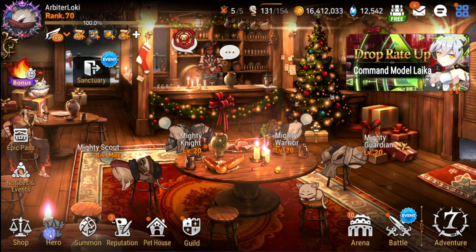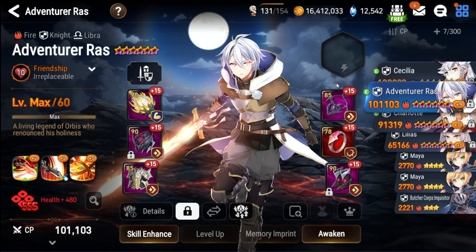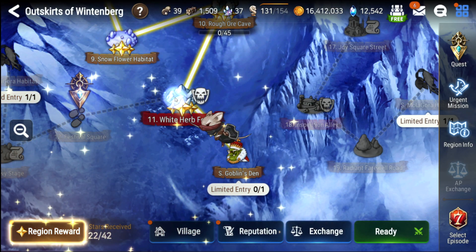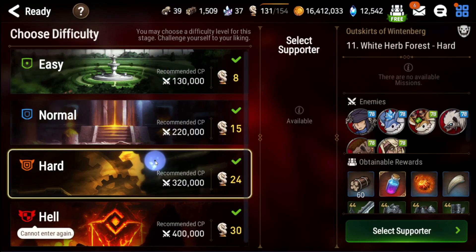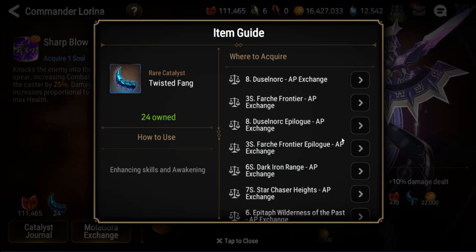Make sure to do the specialty changes for the first units I mentioned. Rass is the hardest one to do since you need to beat Chapter 10-10 in Episode 2, so try to leave that last. You can multitask and acquire fodder by doing side story events and selecting the easiest difficulty for yourself. For catalysts, focus on adventure instead.